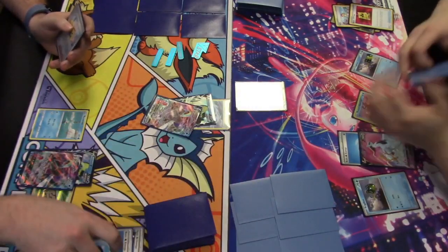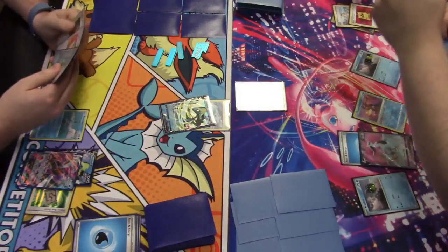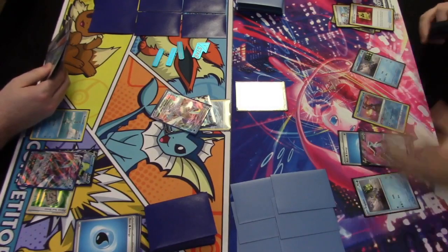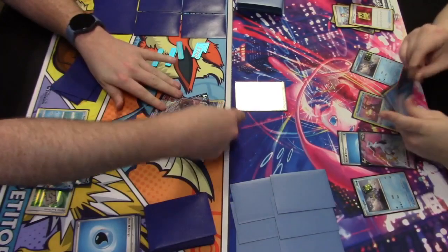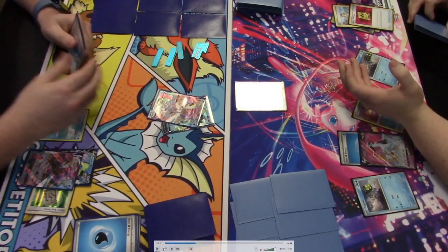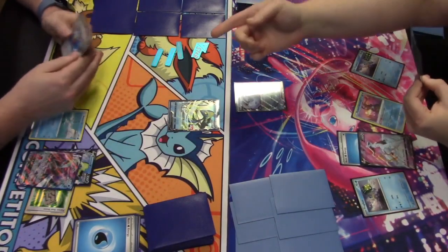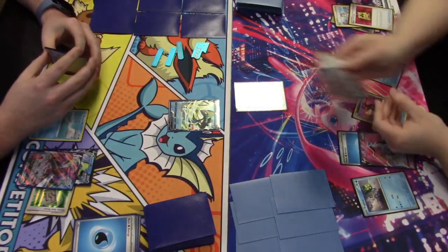A second Double Gunner activation — you can use multiple per turn — puts two more damage counters on the Frigibax on the bench. Intelion VMAX attacks with G-Max Spiral for 140 damage: 70 base plus 70 more by putting the attached energy back into hand. The Rapid Strike Energy covers the two-energy cost.